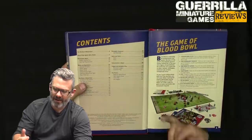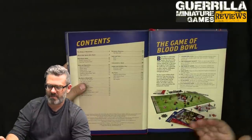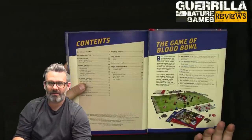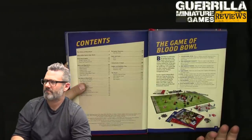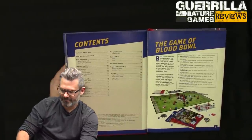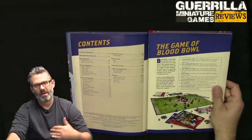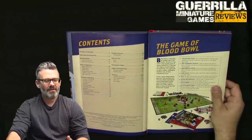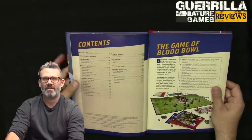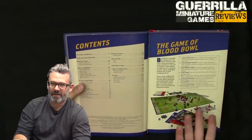League and exhibition play are covered — league play is a linked series of games from a rookie team becoming more experienced; exhibition play is a one-off game between 1.15 and 1.3 million gold pieces to start. All the teams and star players are in here. That stuff was dripped out in the previous incarnation through all the different expansions, but in this single book you have all of it.